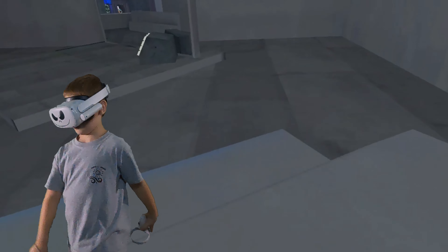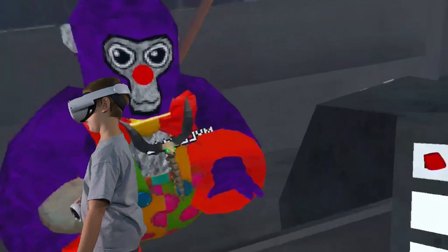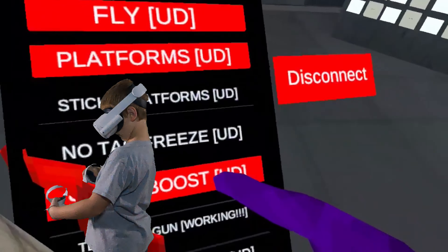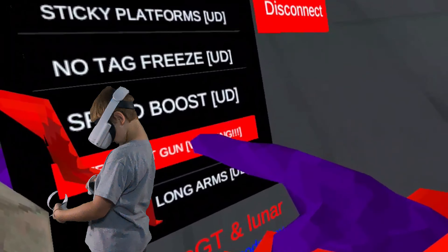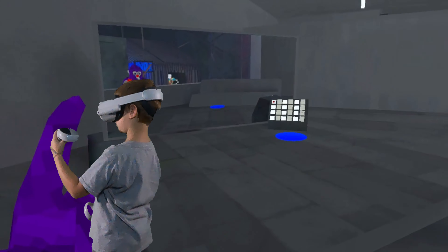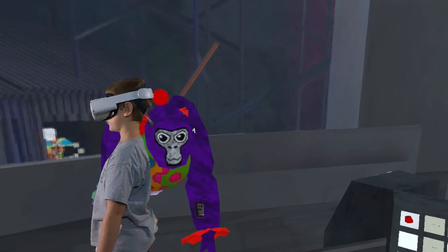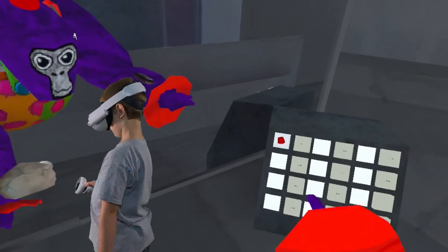So yeah, it's just a really, really fast speed boost. Teleport gun — I don't know how that works but it's working. Steam long arms just gives you steam long arms, you can see.